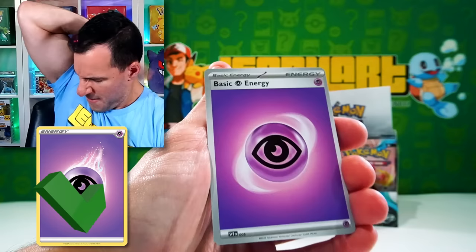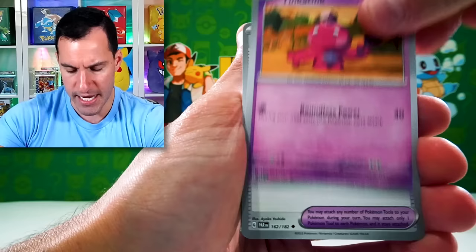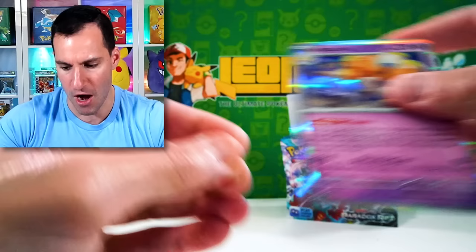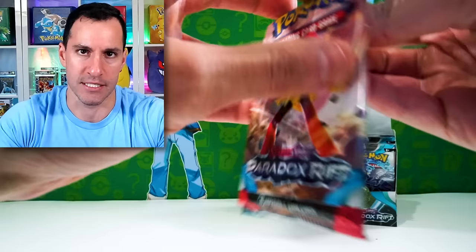Psychic Energy — pat on the back! We're doing well today. Elekid, Ice Cream, Onix, Tink, Defiance Vest, Veluza, Wug, Croc, Gimmagool — that's just the reverse. And Esparthra — it's a big ostrich, and that's what I'm going to call it now. There's actually a really cool special illustration of that Pokemon — a leaf energy of an ostrich.